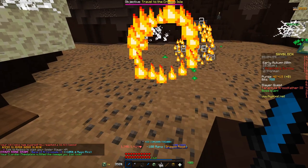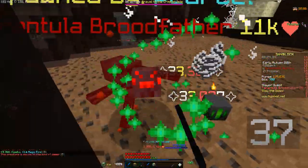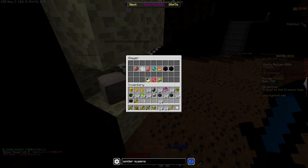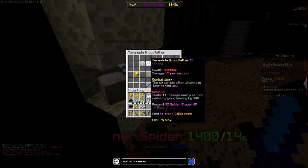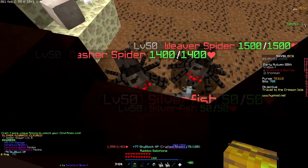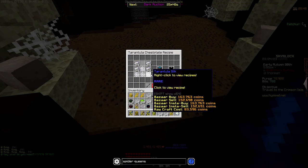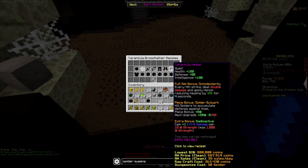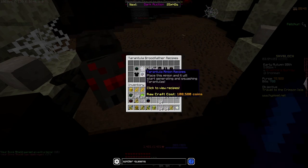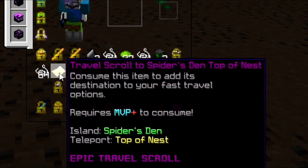Bane of Arthropods 6 - okay, I guess I can't be mad at that. Boss going pretty fast too. We hit slayer level five and we got a helmet, chest plate, tarantula minion - all that good stuff. Helmet and chest plate - there are the recipes. I think I can craft all of these, I just need the flint, so that's cool.